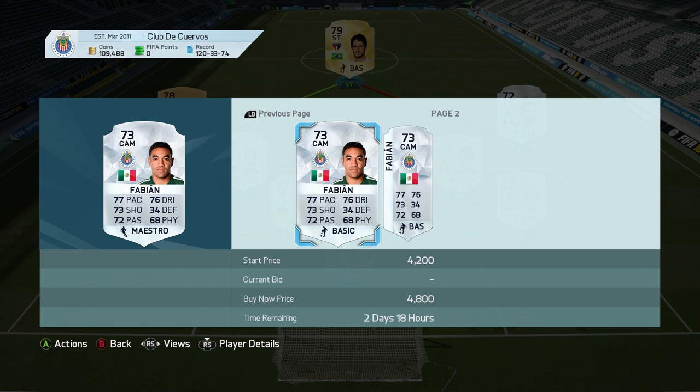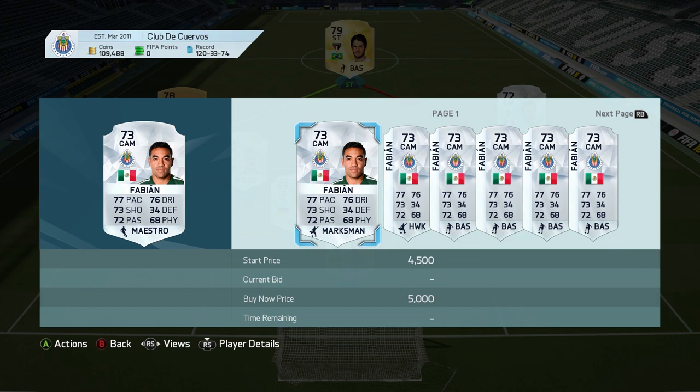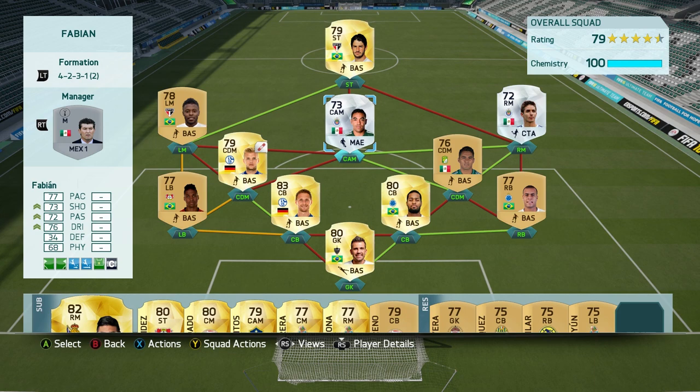Marco Fabian is going for around 4k — there's not much in the market. I think the Maestro chemistry style is the way to go with him. Ever since I put the Maestro on — I had about 10 games with him before applying it — he has been so good. I think it boosted his dribbling, shooting, and passing. So this is the squad I've been using in my Marco Fabian hybrid. It's pretty good guys — I'll leave you with some highlights.